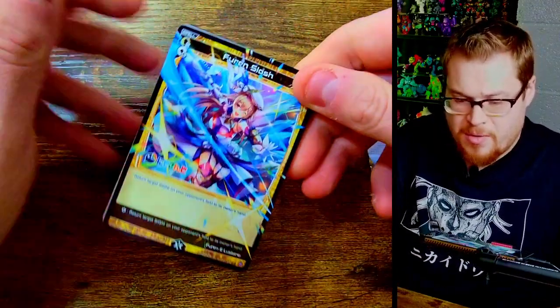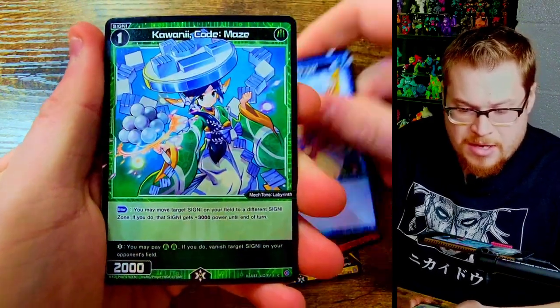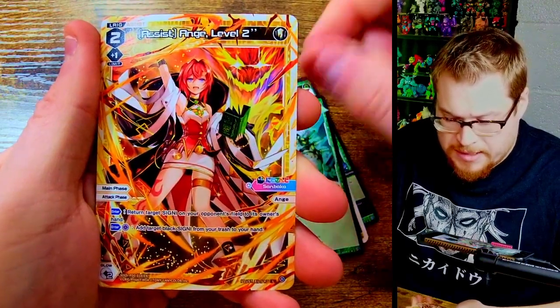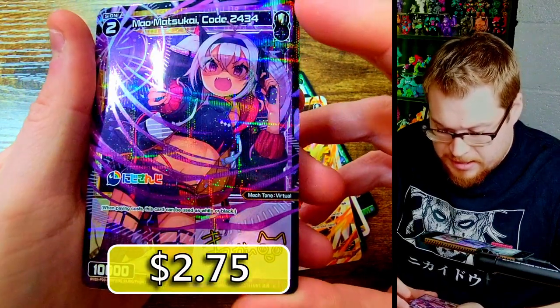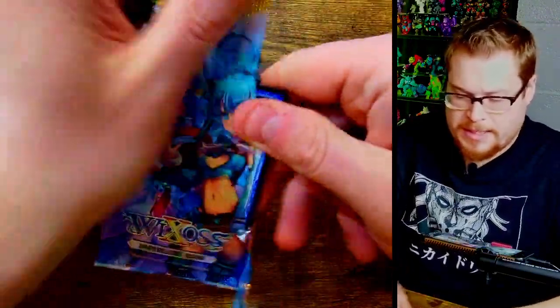We are flying through. We got Slash, Angel, Angie level one, Aquatic Beast, Angie level two, and then Code 2434 - Maya Mazuki as a common. Is that a common? Yeah, just a common little parallel card. Nice.